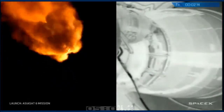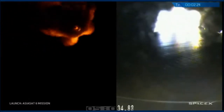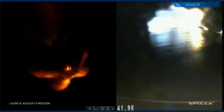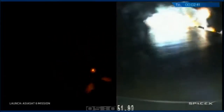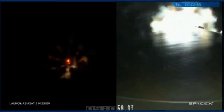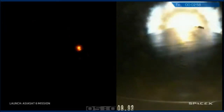Stage 2 engine chill has begun. T plus 2 minutes 15 seconds, altitude 38 kilometers, speed 1.5 kilometers per second. T plus 2 minutes 30 seconds, vehicle on the nominal trajectory, altitude 52 kilometers, speed 2 kilometers per second, downrange distance 82 kilometers. MECO, stage 1 separation confirmed.